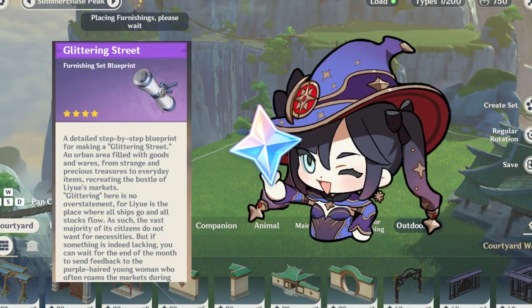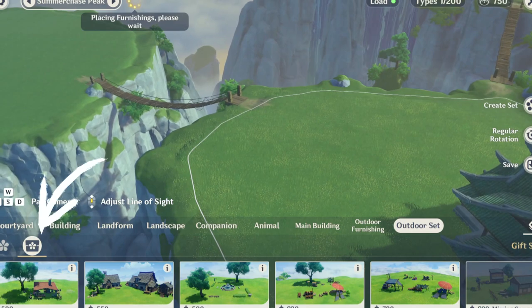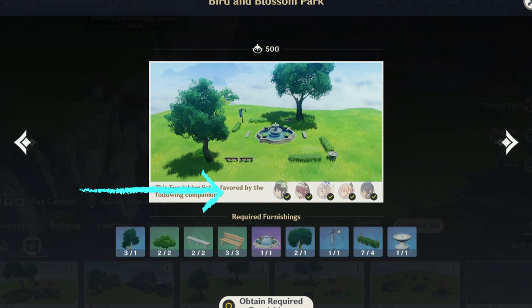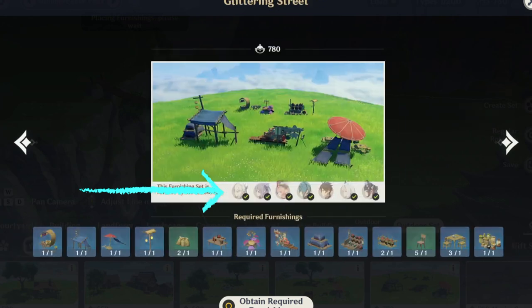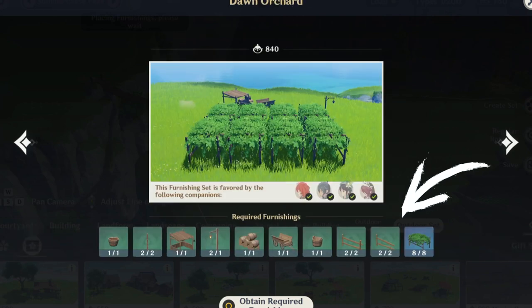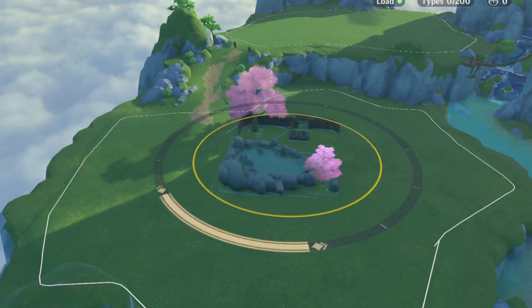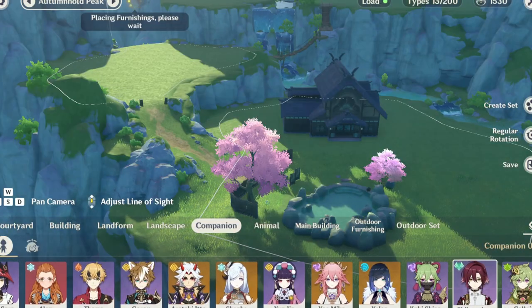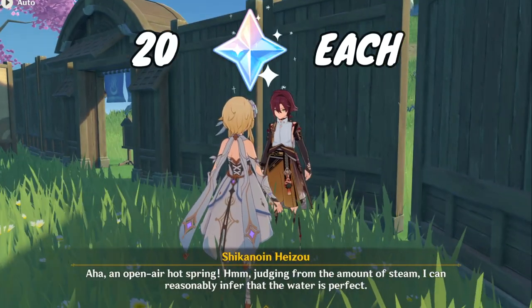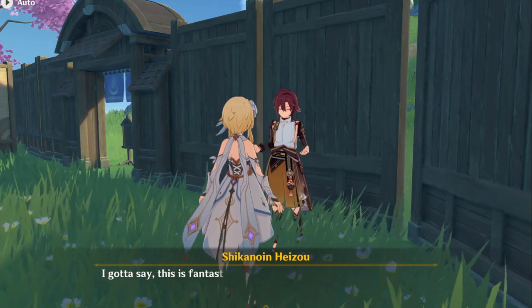Companions will also give you primos for placing their favorite furnishing sets. Enter build mode and go into the outdoor set section. Click on the gift box option — these are all the sets the companions will give you primogems for. Click on the eye to see what characters favor that specific set. Make sure you can craft and acquire all the furnishings required. When you do, it will be available to place in your realm. You can then invite or place the characters in and around the set, and you will get 20 primos each for every character that favors the specified set. Make sure you actually go talk with them while in the set to receive their gift.